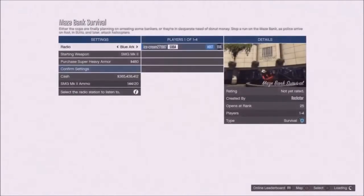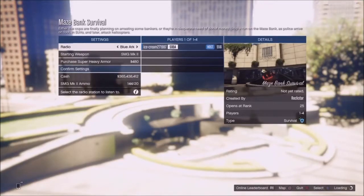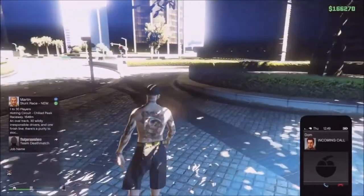Hopefully no one's already in it so you can host it yourself. Once you're loaded in, join your friend again — double tap your PS button, click join game. Accept the first alert, decline the second alert. What that's going to do is teleport you to that job marker.